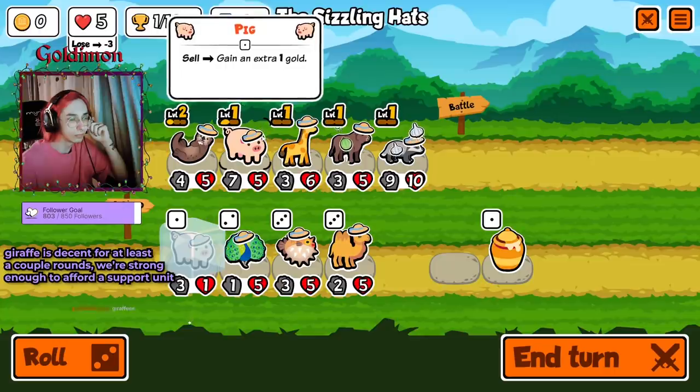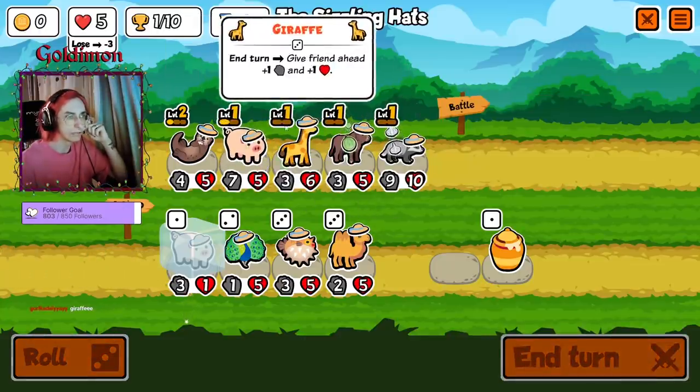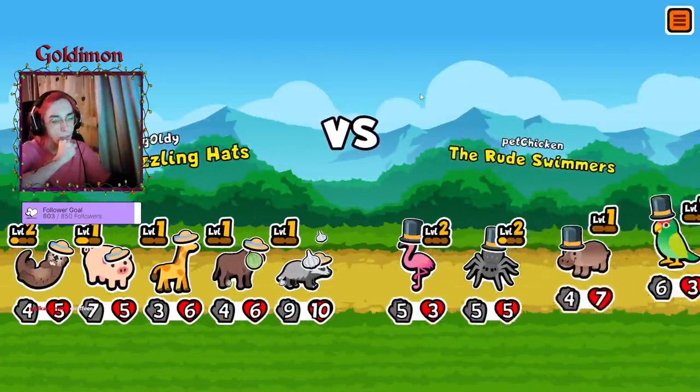That's okay, I'll take it — might as well freeze this. We could even go like this but I don't think we need to. A level 2 giraffe would be pretty good to buff all of them. This is a pretty interesting mid-game build but it doesn't translate too well into late game unfortunately.